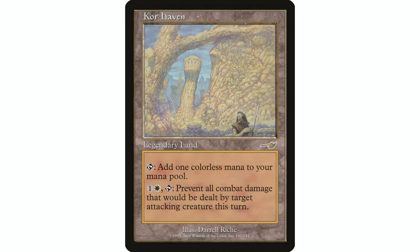Kor Haven is another great one — it's like a Maze of Ith but it also taps for mana so it doesn't take up a land slot the same way. For one and a white and a tap, prevent all combat damage dealt by target attacking creature this turn. Can be a real game saver. I have a white lands video in my land series for anyone who wants to see all the options.